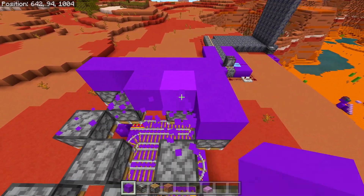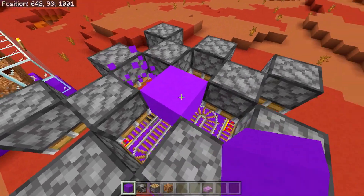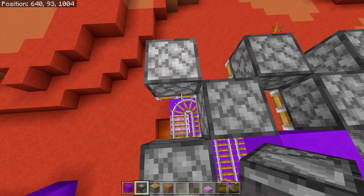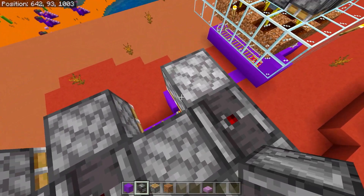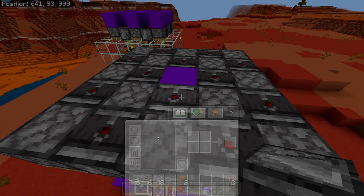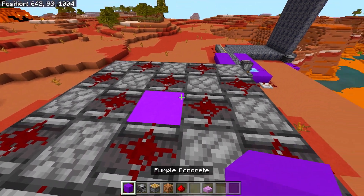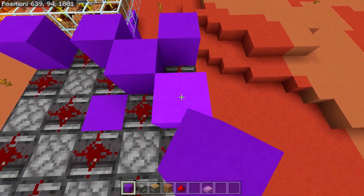Come to this piston, place two blocks, remove one block leaving one in place. Grab your observers and place them facing down in every gap between the pistons — the red dot must always be at the top with the face pointing downward. Next, place one redstone dust on top of each observer, making sure you don't place any on the backs of the pistons. Then place a solid block on top of each piston and the middle block, creating a checkered pattern across the top.